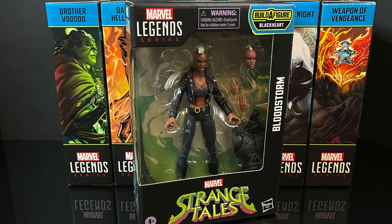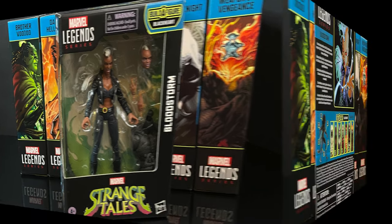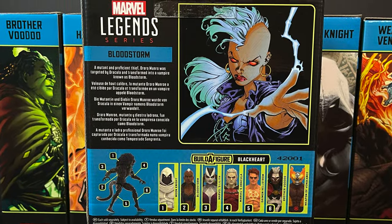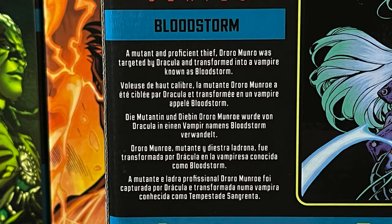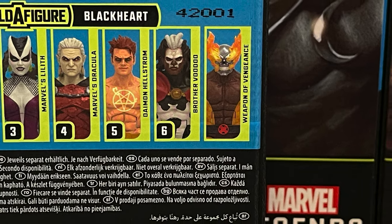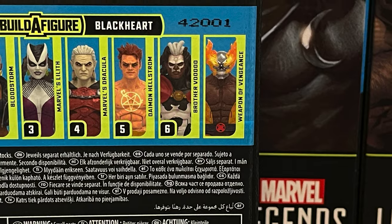The first figure today will be Mutant X Bloodstorm, which is Storm — an alternate reality Storm who was bitten by Dracula and basically has the same powers: flying, electricity, control of the weather. You get seven figures in this wave. We got Blackheart as the Build-A-Figure, and the Weapon of Vengeance, the Helverine, does not have a part.